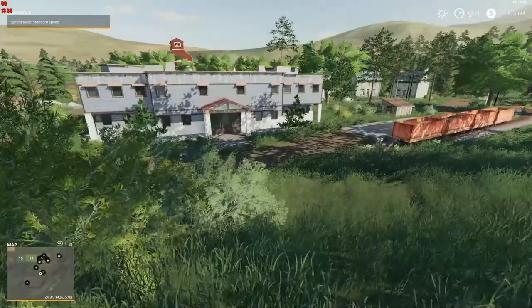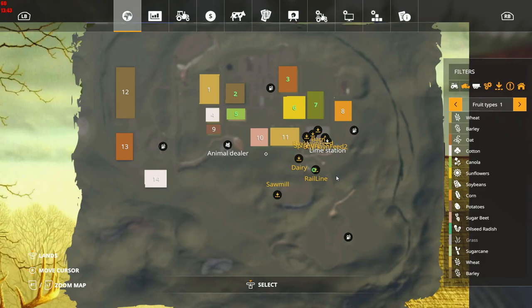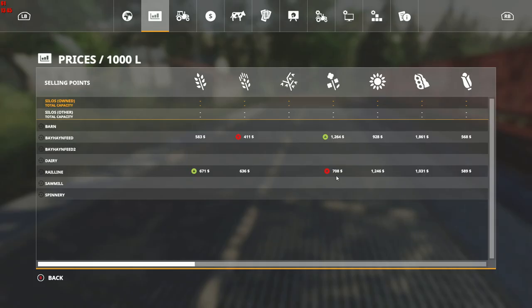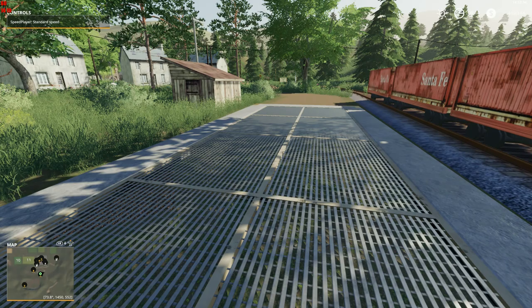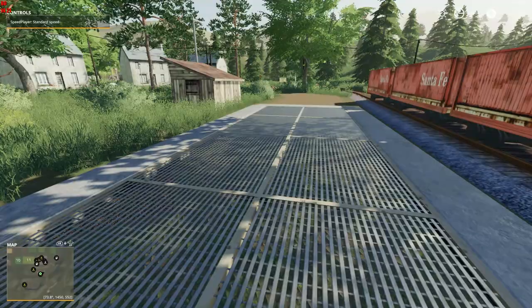Just here we've got the train yard, or rail line. They won't take oats — apparently no one here will buy oats. Isn't that strange? Everything else is represented well, other than your cow excrement. No oats — I guess horses are out of the question on this one.